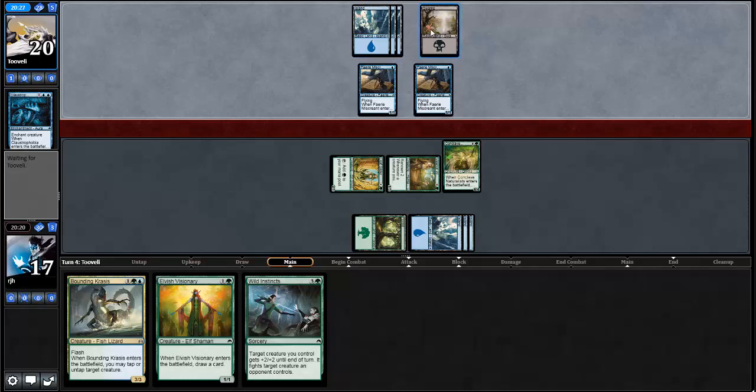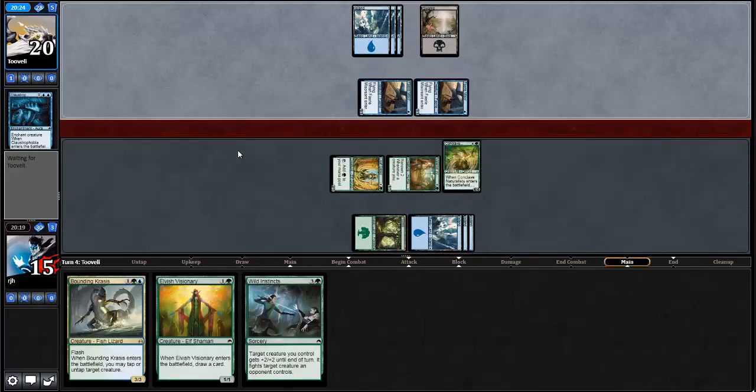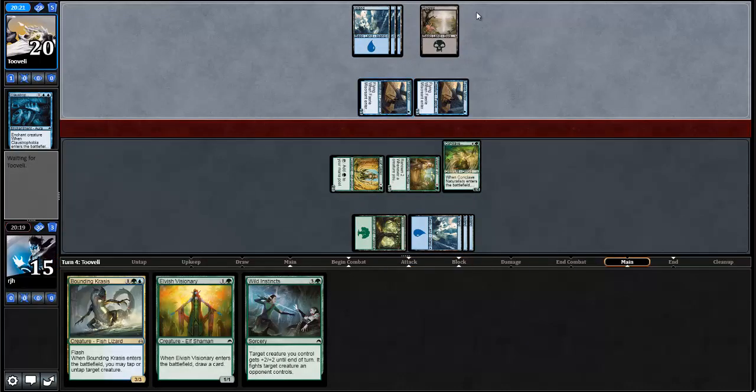Opponent does not have removal spell mana up yet, so we'll at least get to have one nice turn. I'm thinking a 5-mana black removal spell, or another Claustrophobia could come down. But we have two pretty scary dudes here. We get to follow up with Wild Instincts to get something formidable. We can do both Bounding Crisis and Elvish Visionary — get into another card, as well as get the Bounding Crisis down and tap down some tempo.